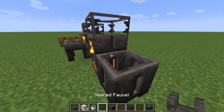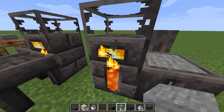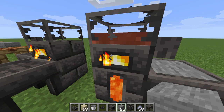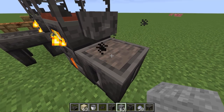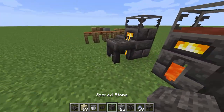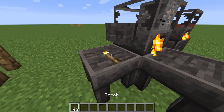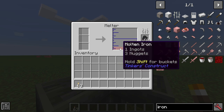We put down a basin here and place a faucet on the side. Putting stone in the basin and then adding clay will pour the liquid on top, and that becomes seared stone. If we put one piece of iron in, you can see one block of iron became one ingot and three nuggets — so about a 33% increase in yield.